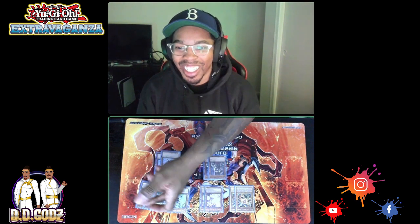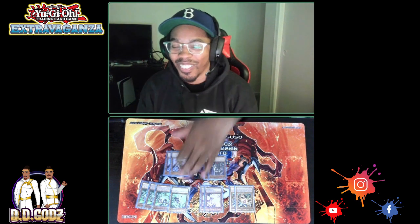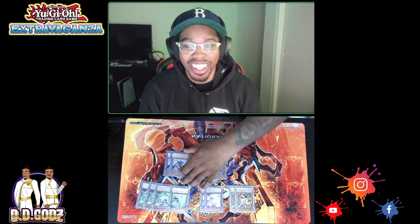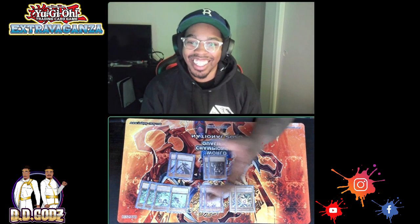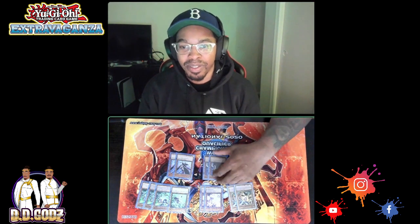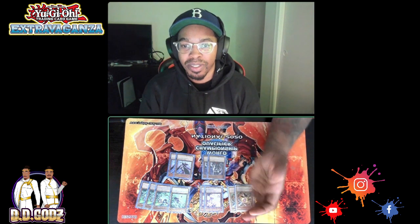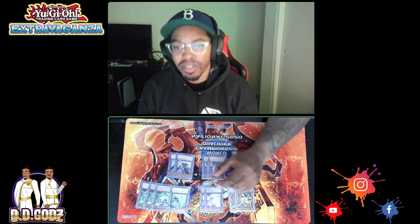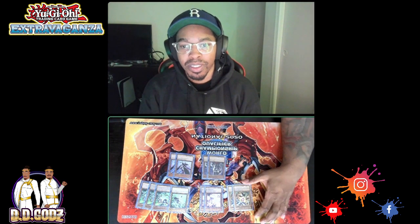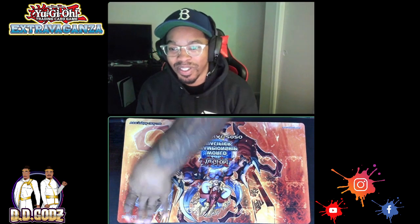That's twelve hand traps total. Droll did a lot of work today, Skull Meister came up here and there, and Gamma put in work surprisingly in a few games. But Droll really stood out — it did great throughout the tournament. That's a crazy lineup.